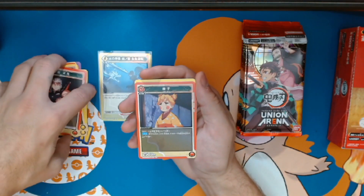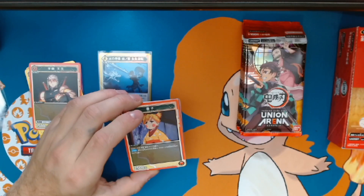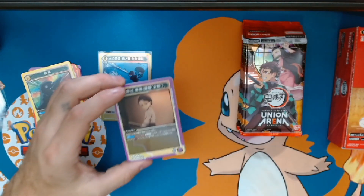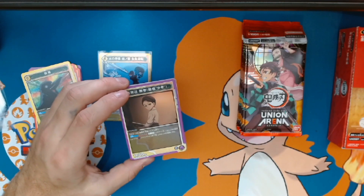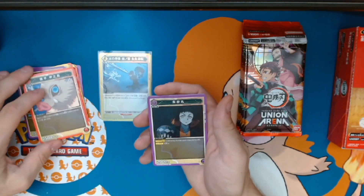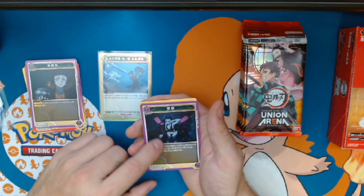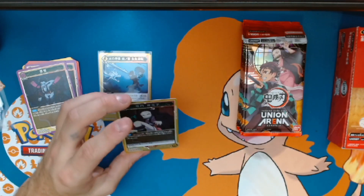Boom boom boom — the Sound Hashira, that was Tengen. Really nice, before he lost his arm. We got Sanemi — I think his name is Sanemi, one of the bird characters. That doesn't matter — oh, is that Shinobu? I think that's Shinobu. We got Inosuke, and we got one of the demons — one of the demons. Oh wait, we got another demon — she was working with the one we saw on the card before.